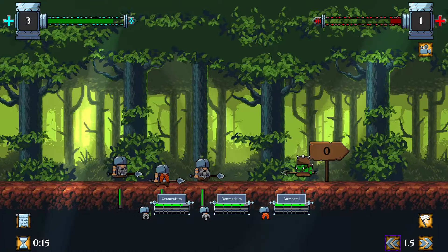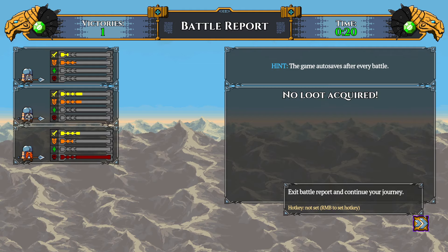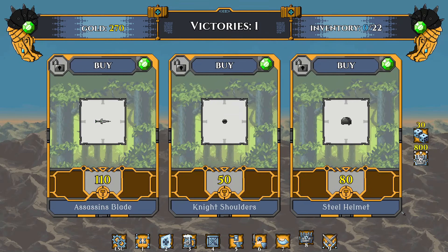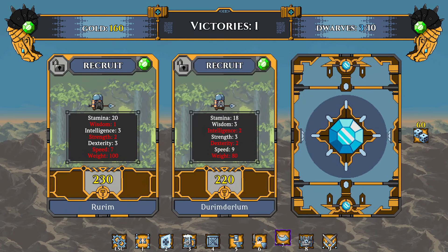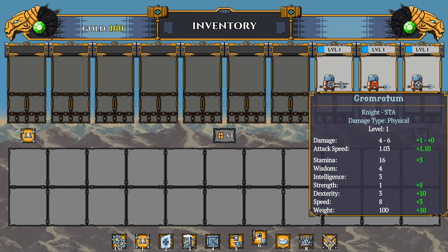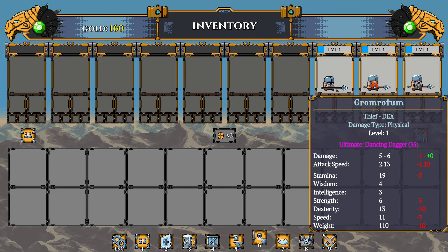We're gonna slow this down a bit — you can speed up the time because these battles run a little long. That's a whole game right there. It's a lot more interesting as we go. We didn't acquire any loot but these guys do get experience. We got 270 gold — I actually want to buy that dagger and give it to the guy with the most speed.